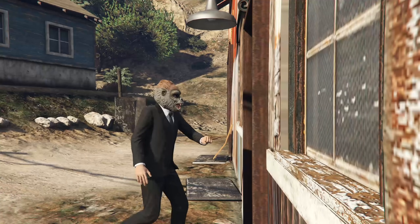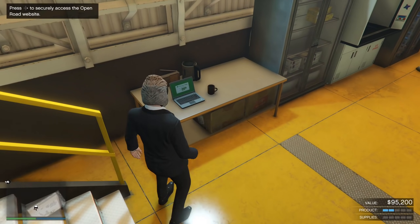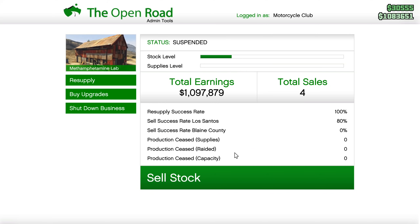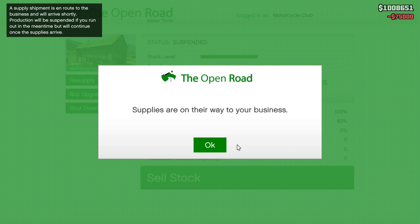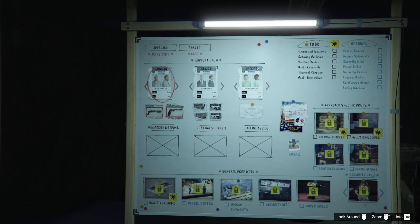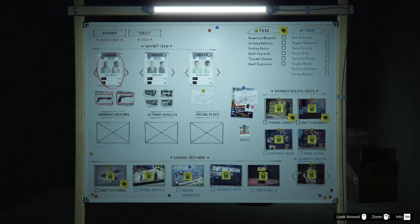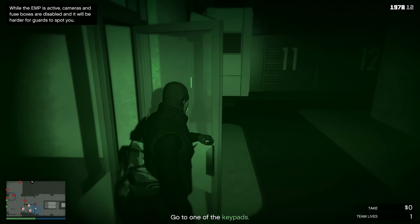The very first thing I want you to do is fly out to all of your businesses with the Oppressor Mark II and resupply them. Go around and buy supplies for all of them - that's going to cost you $75,000 per business. If you've got the Bunker, the Meth Lab, the Cash Factory, and the Cocaine Lockup, that's going to come to $300,000. Once you've done that, fly back to your arcade and start up a Diamond Casino Heist - this is one of, if not the best way to make money in the game.